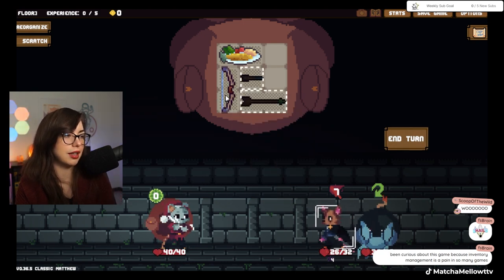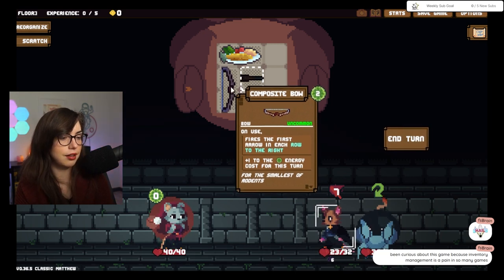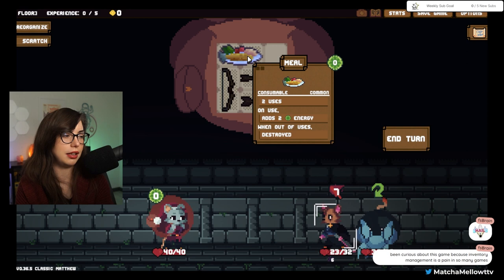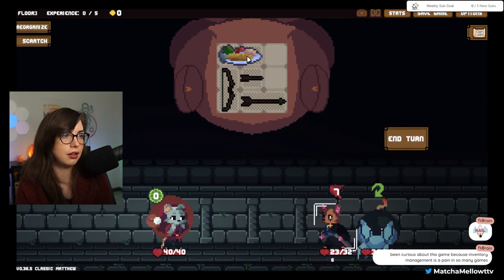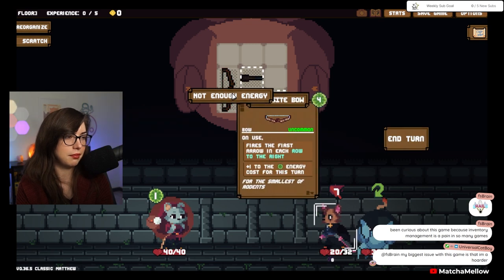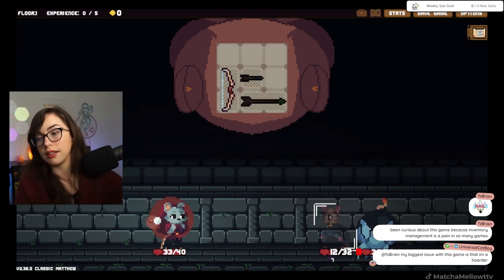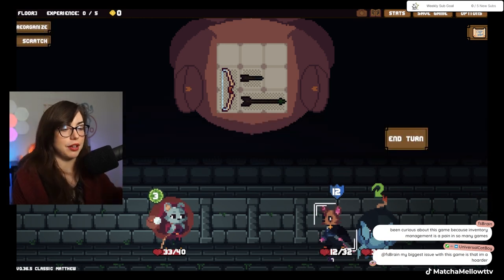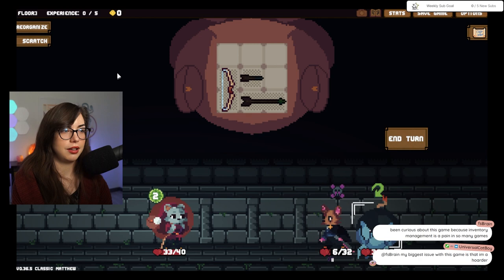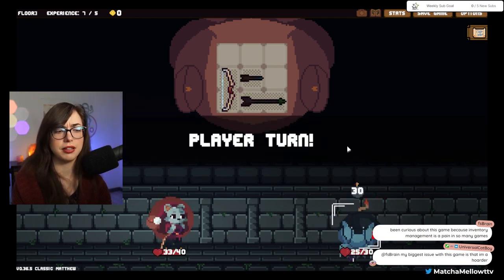I don't know if I'll be able to kill him this turn. It's a composite bow, which kind of sucks. I don't think I'm going to be able to kill him even if I eat this, but I think I still will, just because. Yeah, I think that is one of the harder parts of this game — if you do hoard stuff, it makes it really challenging, especially with archery builds.